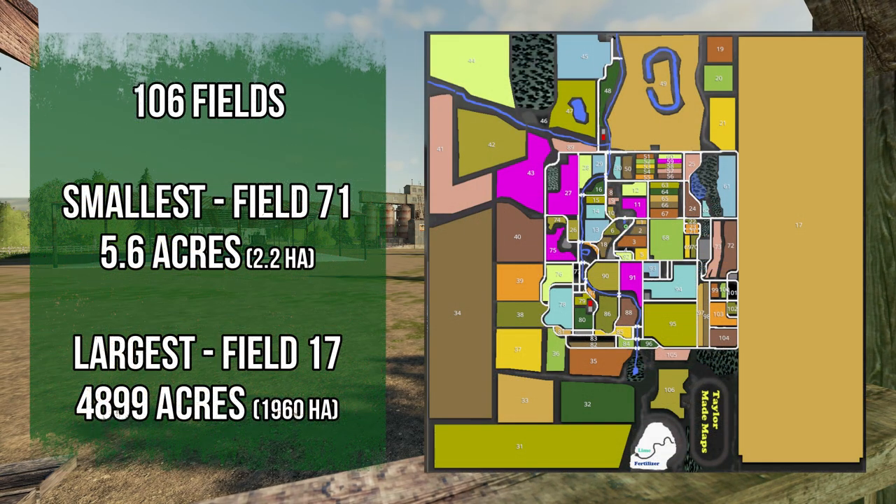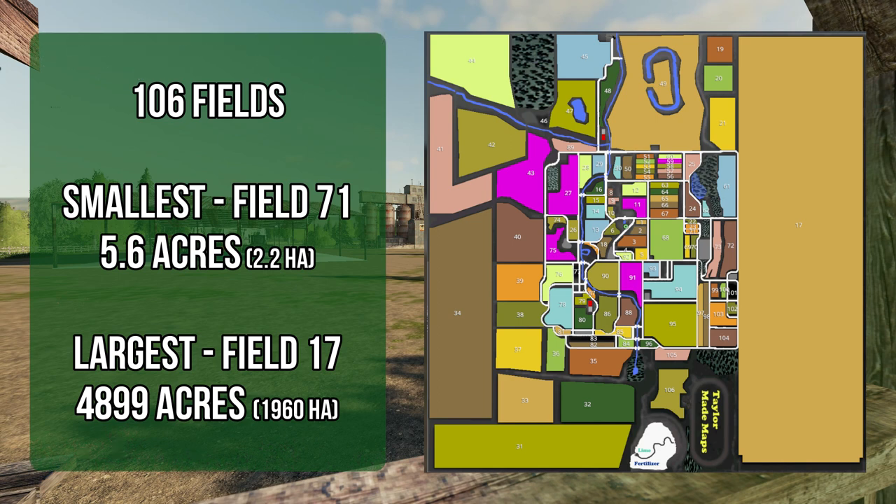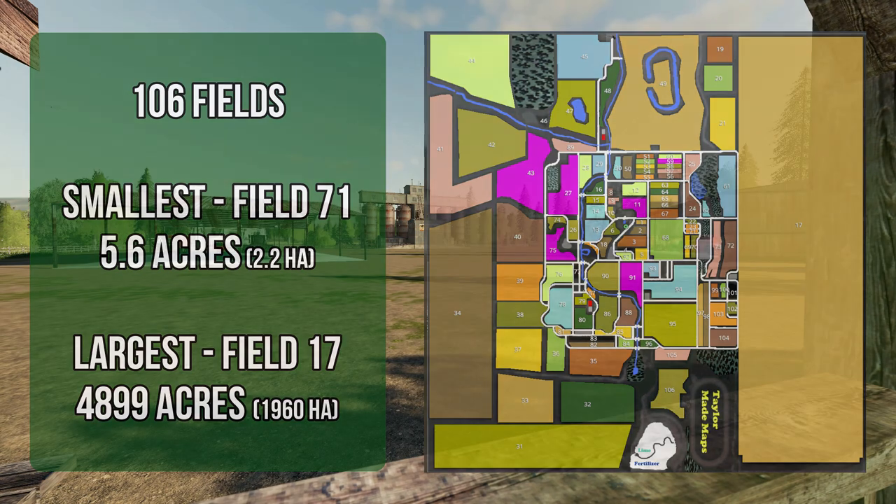The map has 106 fields in total. Field 71 is the smallest at 5.6 acres and Field 17 is the largest at a massive 4,899 acres land area, with a field size still of 4,500 acres, which is absolutely huge. For those of you that may have played Kaz's Wild West map, that's twice the size of Field 17 from that map.